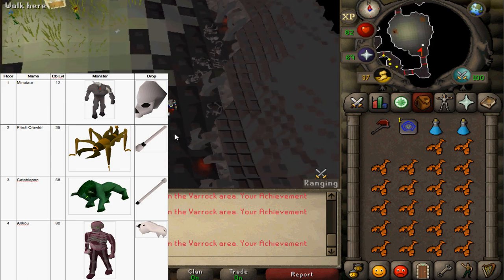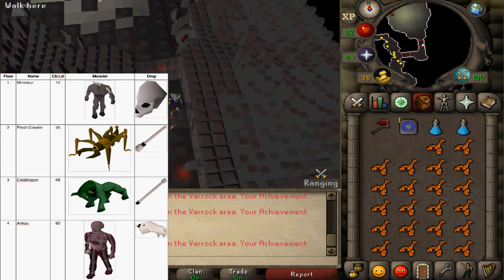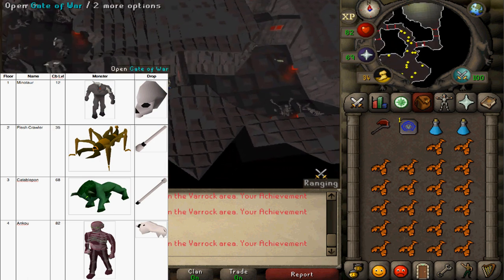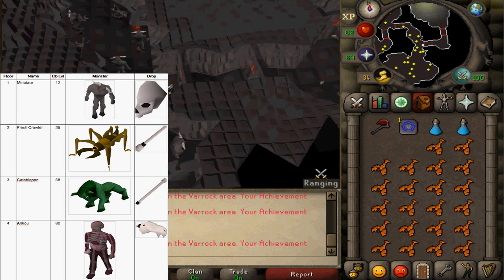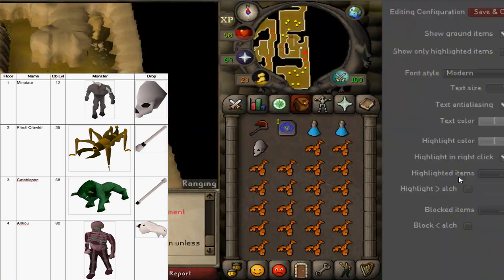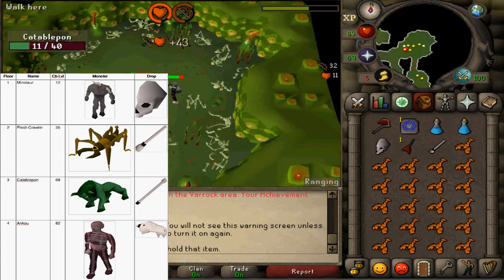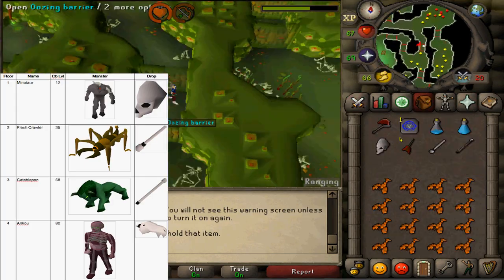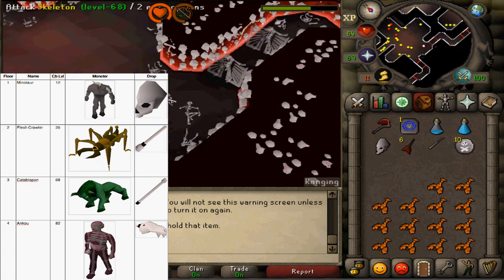On the second floor, the Catacomb of Famine, kill Flesh Crawlers for the bottom of the Scepter. On the third floor, the Pit of Pestilence, kill Catablepons for the top of the Scepter. On the fourth floor, the Sepulchre of Death, kill Ankous for the left skull half. All these monsters have the same drop rate — with every kill you have a 3% chance of receiving the item. Once you have all 4 items, combine them to get the Skull Scepter.